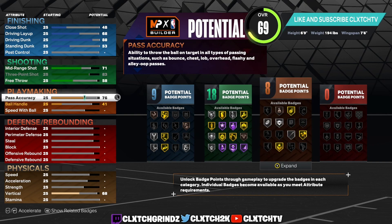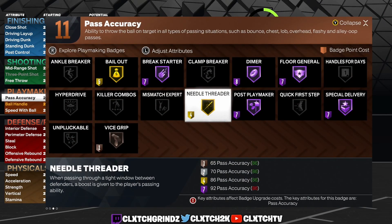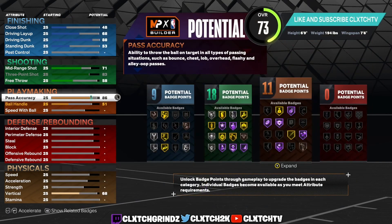Moving on to playmaking — this build does have an 86 pass accuracy. At 85 you get Hall of Fame Dimer and Gold Bailout, but at 86 you get Hall of Fame Floor General, Gold Needle Threader, and Hall of Fame Break Starter. Here's the cool thing about 86 pass accuracy — at 86 it changes your build name to something with 'diming' in it, like Two-Way Diming. If you leave it at 85 it'll give you the basic Two-Way Inside-Out Scorer name, but at 86 it changes to Two-Way Point Forward or Two-Way Diming.